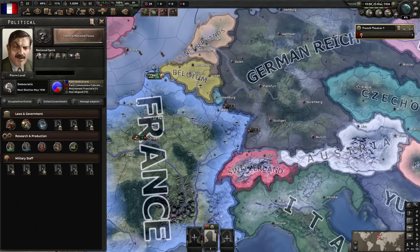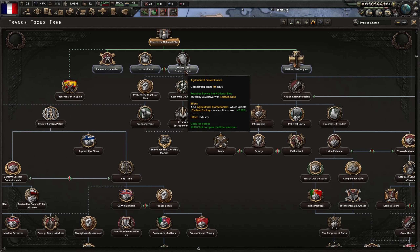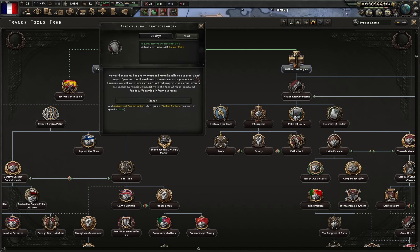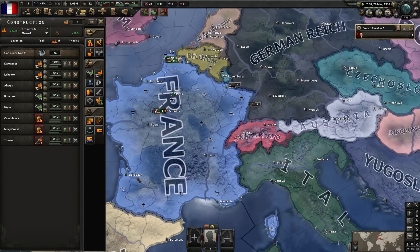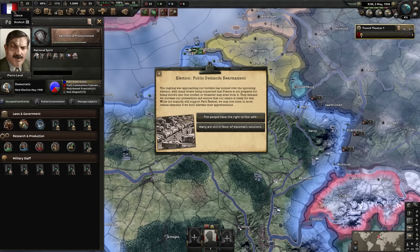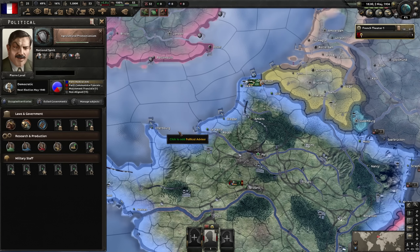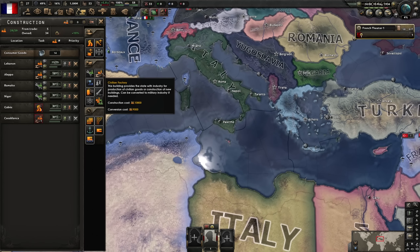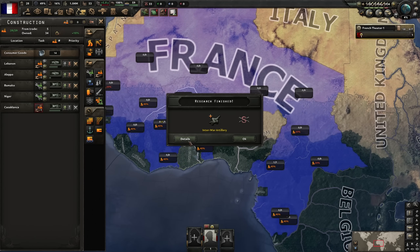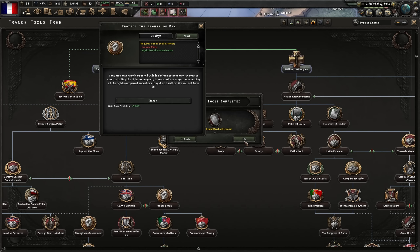We're going for agricultural protectionism because it gives a construction bonus. 'Public Demands Rearmament' - that is really, really good because it's 150 political power saved just to go from a civilian economy to early mobilization. It's a random chance - and in this scenario it did happen. Artillery - let's go! The Rights of Man is next. The plan is to work our way towards going with Britain, because we need to be in the Allies.